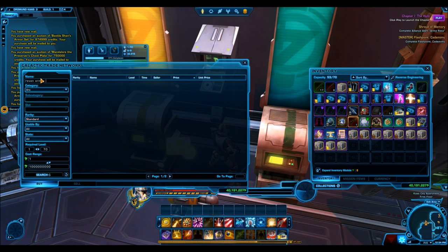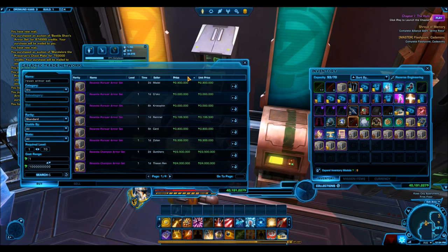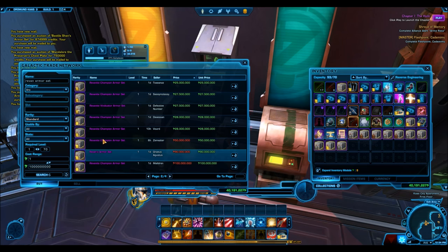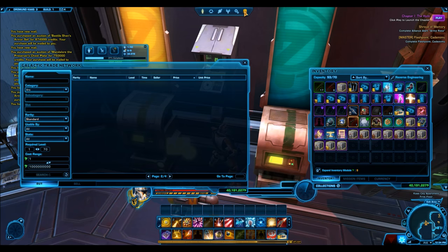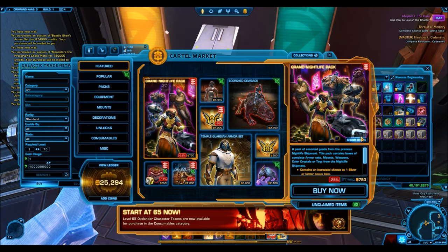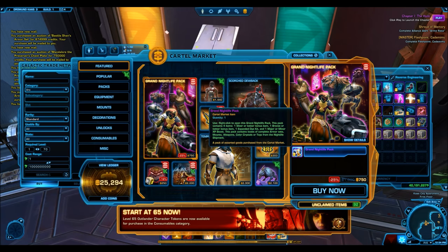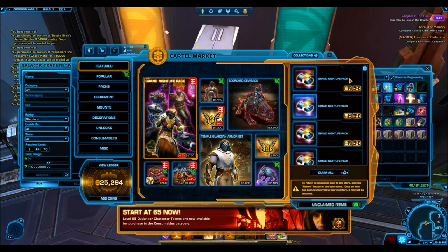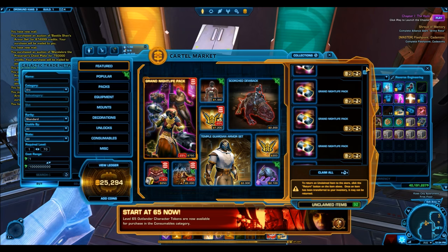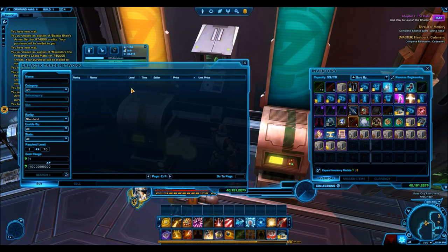So the point of this video is: number one, search by 'armor set' on the GTN. If you see a full set going for very cheap, like Mandalore the Preserver, you might also want to check the individual armor pieces to see if those are cheap as well — because normally when the set is cheap, the individual pieces are too. Conversely, if you're hunting a specific piece like a chest or helmet from an expensive set, look at buying the entire armor set, because the individual pieces are often selling for more than the full set combined — giving you more value for a cheaper price.